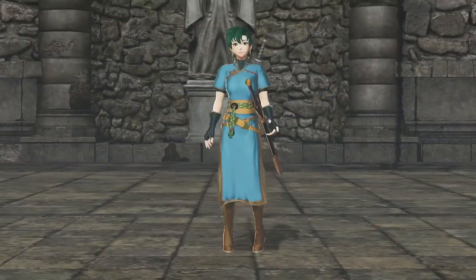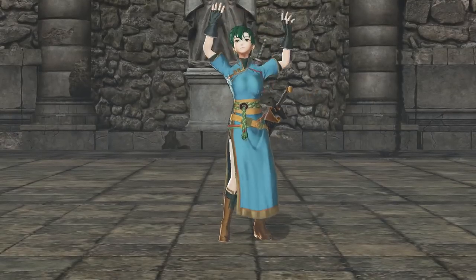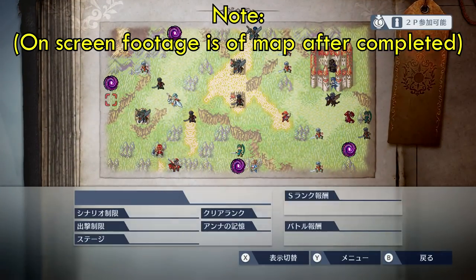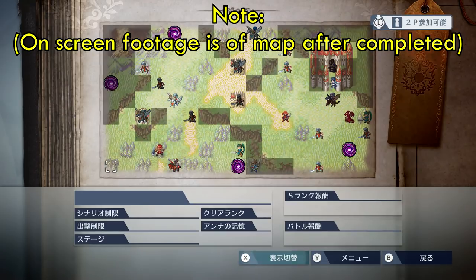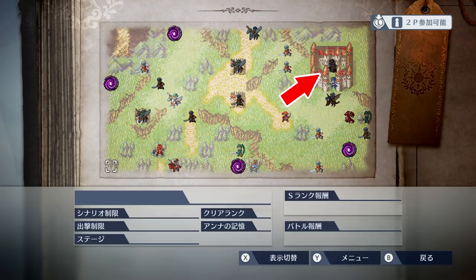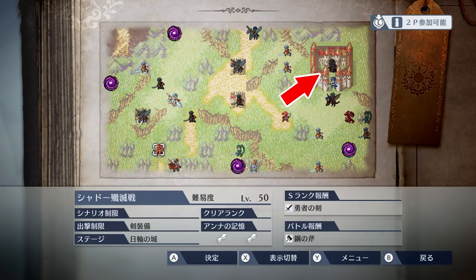Lynne from Fire Emblem The Blazing Blade is unlocked in Fire Emblem Warriors in the fourth history mode map. In order to get this map in the first place, you will need to finish the story mode of the game at least once. To accomplish your goal of unlocking Lynne, you need to get all the way over to the castle on the right side by completing any challenges in your way.